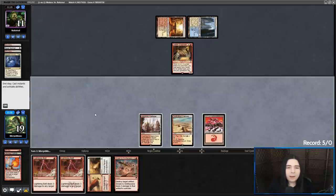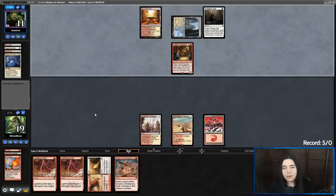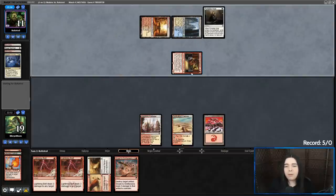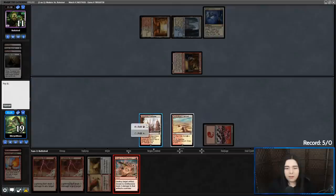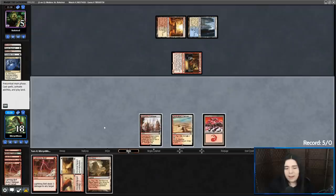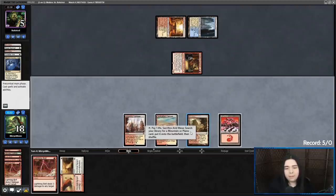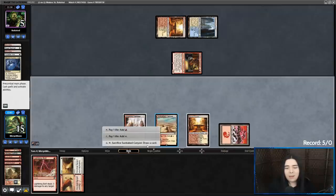Let's just pass the turn and if they get back the Thopter Foundry, we'll smash it to Smithereens. Mishra's Bauble. Portable Hole so they can engineer it — it only costs one red to do that. They're getting back the Thopter Foundry. EOT Smash. And I'm going for it — bolt their face, please give me burn. Didn't get burn. Tempted to grab Lurus, but also tempted to crack Sunblit Canyon. I think I'm going to crack Sunblit Canyon.